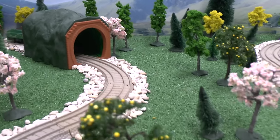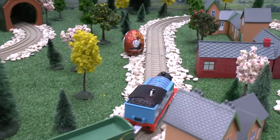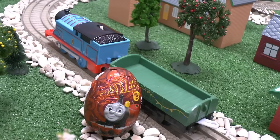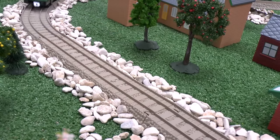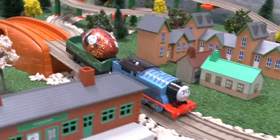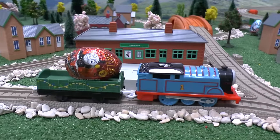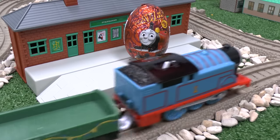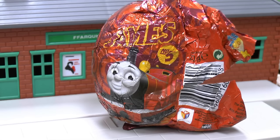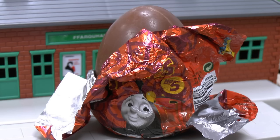Thomas set out for the first egg. He hadn't seen Tom hiding in the tunnel. If you haven't heard of Tom Moss before, his full name is Tom Moss the Prank Engine. He's the naughtiest engine on Sodor and he's always playing pranks on the other engines. You can see how he got his name and see the other pranks he's played by clicking this link or following the links in the description.